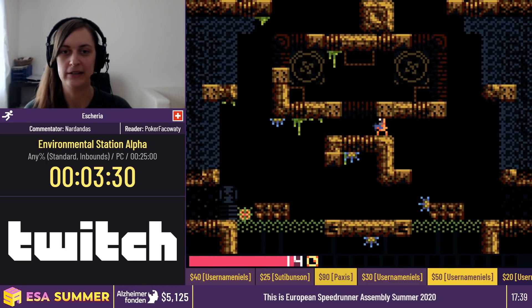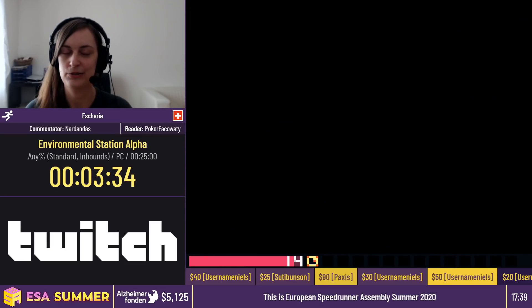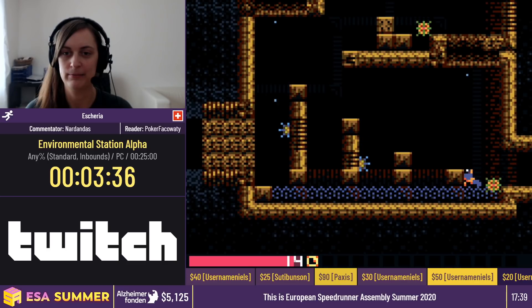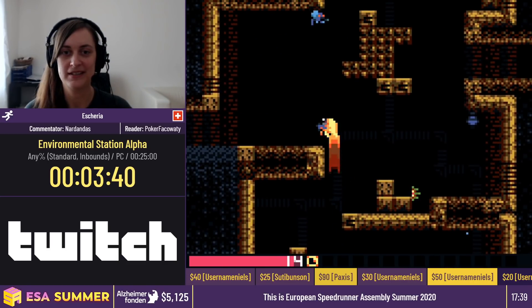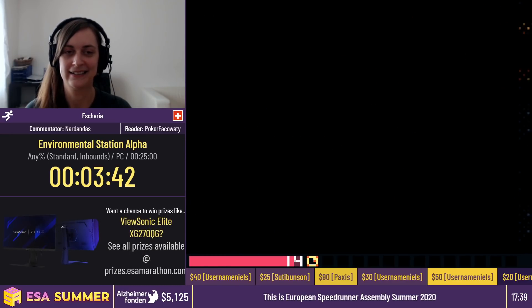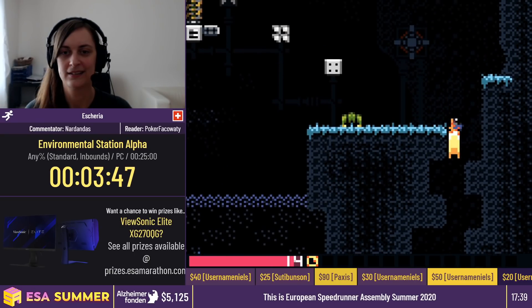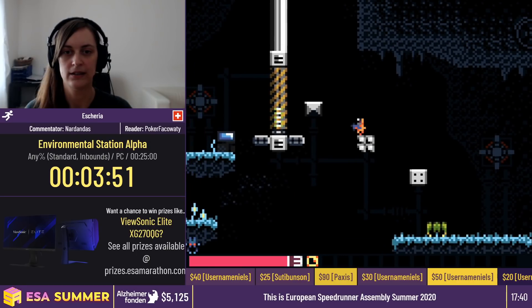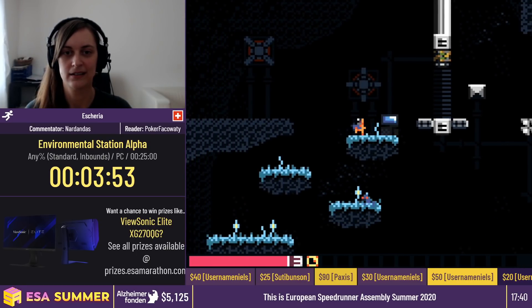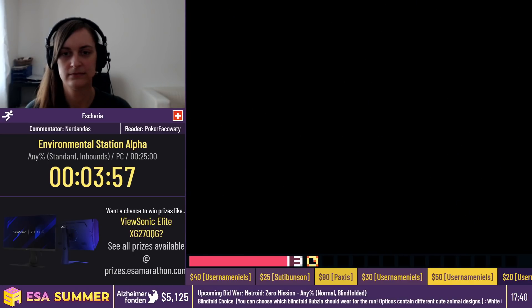I almost ran into one. If you fall down in that room, it's really difficult, if not impossible, to get out — so that would normally be a reset. There's another enemy down there, like a big bug, and it just harasses you endlessly. Right there, we jumped under. It saves a little bit of time in falling down. Just a little optimization.